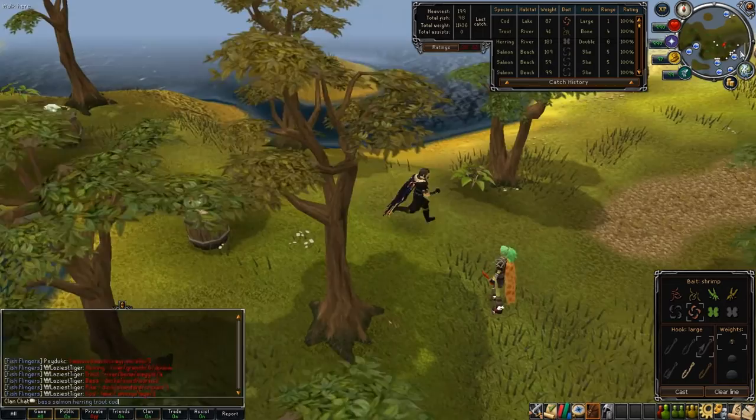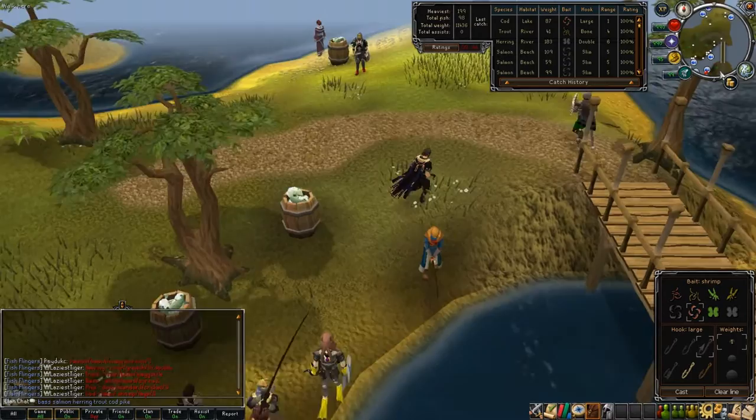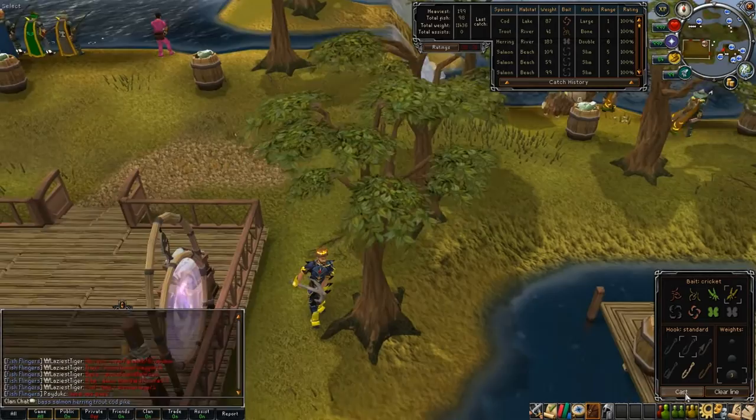While catching the heaviest fish, you should use a method called fast casting or power casting. As soon as you catch a fish, hit the cast button again to recast immediately. This allows you to catch fish slightly faster at that location. It doesn't seem like much, but over time it really does add up.